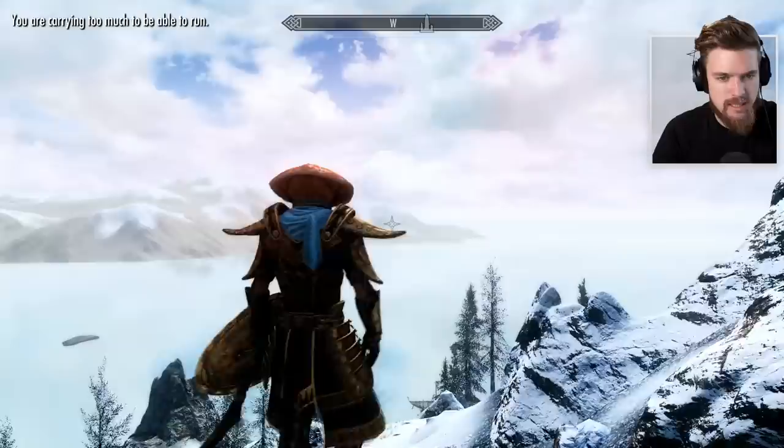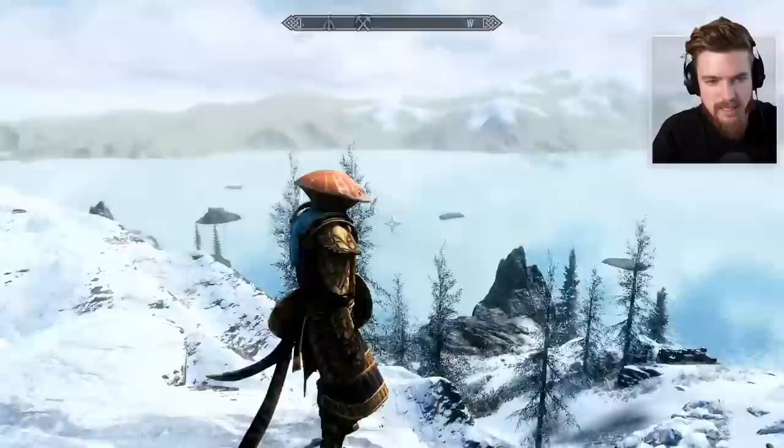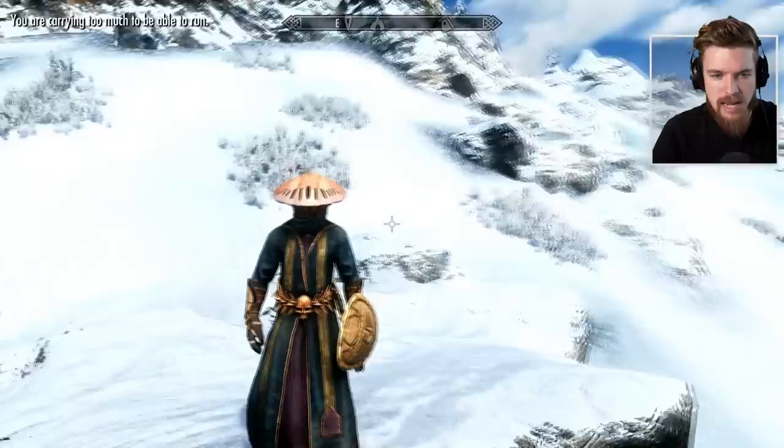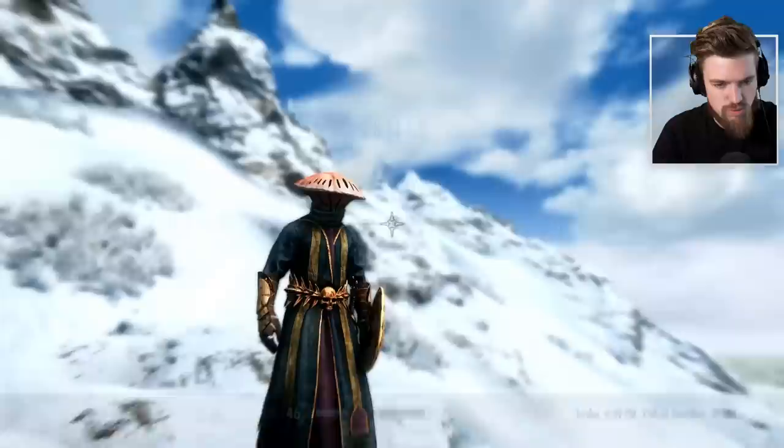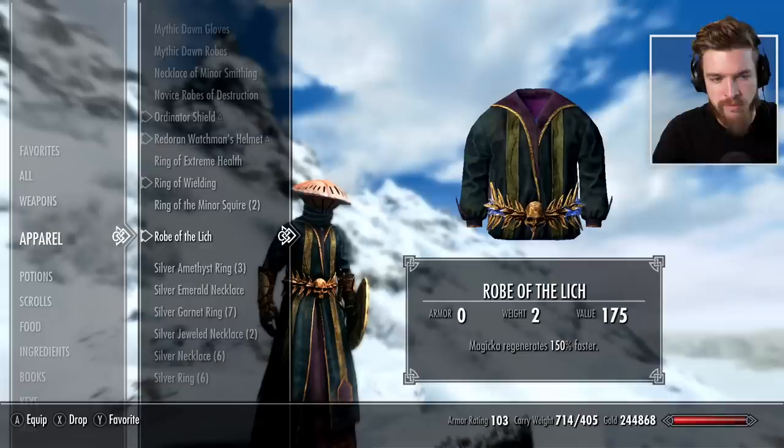Then we have the Redoran Watchman's Helmet, which is pretty cool. I kind of like these organic armor pieces that look like they've been made from the enemies in the game — it's very realistic and it works really well. And then we have the Robe of the Lich, which I'm a really big fan of, mainly because of the central piece with the skull and the thorns going around it. The robe itself actually has an enchantment too — Magicka regenerates 150% faster, which is in the top section of good robes to have early on in the game.